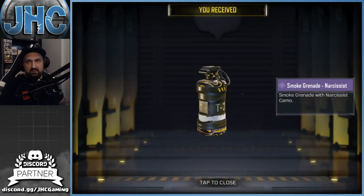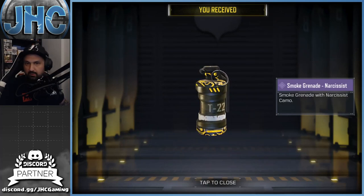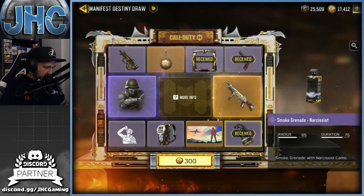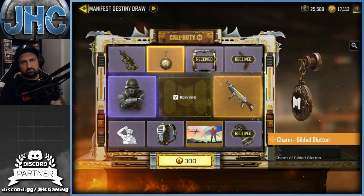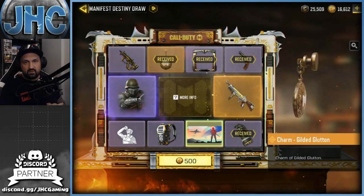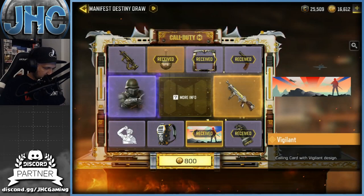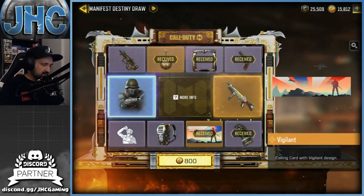Next up at 120 — this is the smoke grenade Narcissist, it is animated. You can see the flow on the top and bottom, a nice smoke grenade. Then at 300 we get a charm — another legendary charm. Next one at 500 — calling card Vigilant, a legendary golden one. It's super old school, animated sky with planes. It's okay I guess.